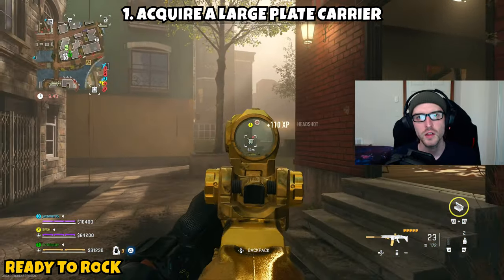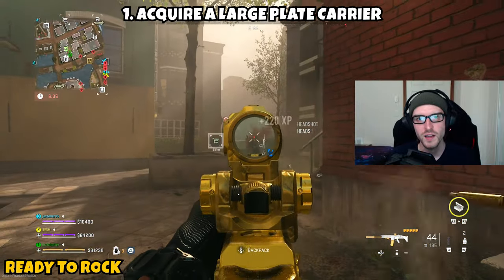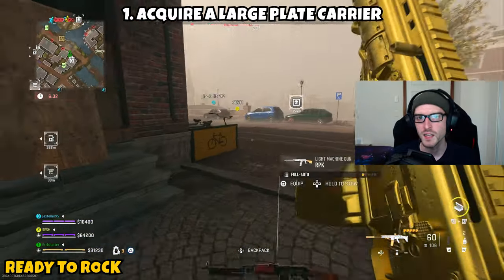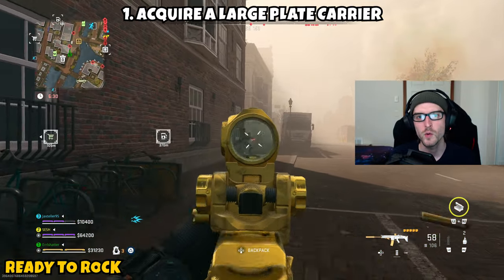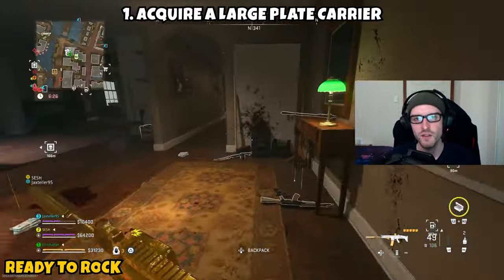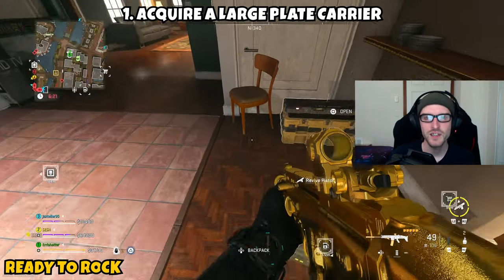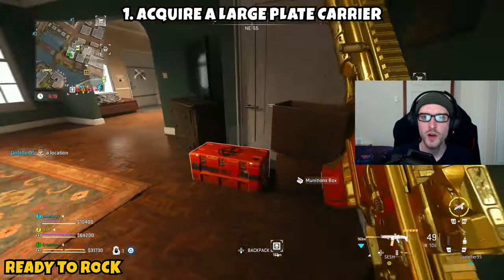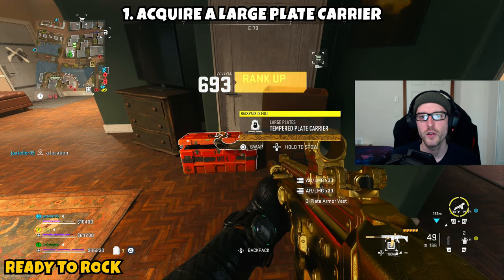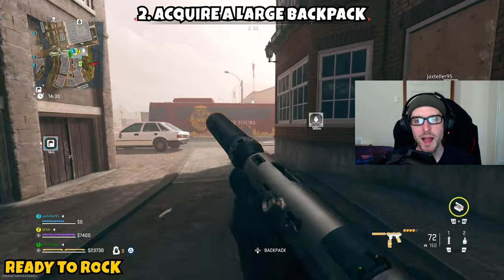Head to your nearest buy station and purchase a three-plate vest. Comms vests, stealth vests, and medic vests all count — if you eliminate players or a boss and they drop one, that works too. Note that the tempered vest is excluded as it's technically a two-plate vest. Loot around the map, get money, acquire that large plate carrier, and part one is complete.